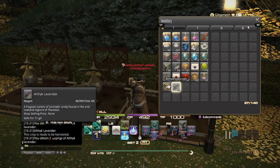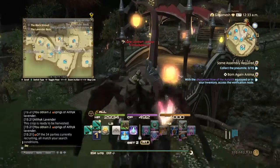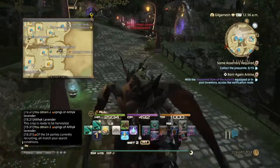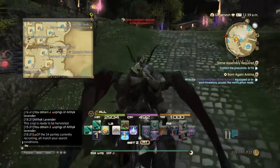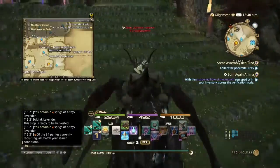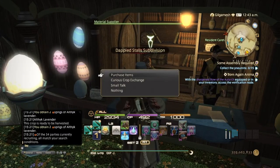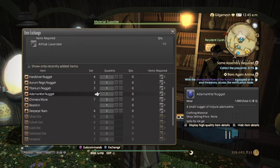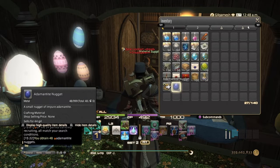Now we have 48 althic lavender. Now what we need to do is go to the top of your ward and find the NPC that deals in curious crop items. In Idyllshire it's the devil stalls — it'll be with your material supplier under curious crop exchange. As you can see here, it's adamantite nuggets — one per lavender. So with 48, boom — 48 adamantite nuggets. No crafting, no gathering, all you gotta do is wait 24 hours.